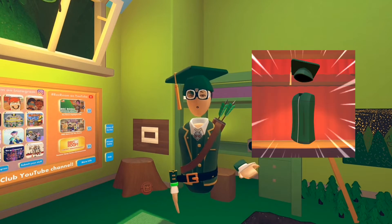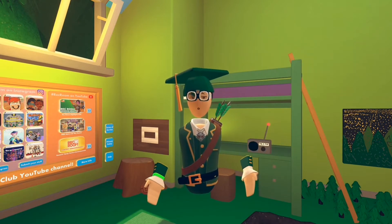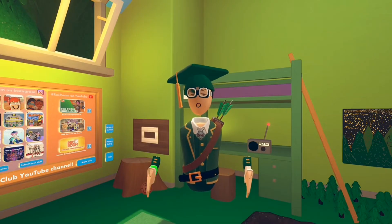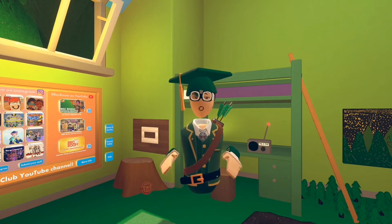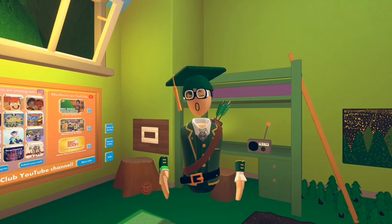The second gown is the green gown, which you get by completing any MakerPen class and graduating. You'll get the green gown on graduation day, and it comes in two different boxes with the green hat and the green gown.